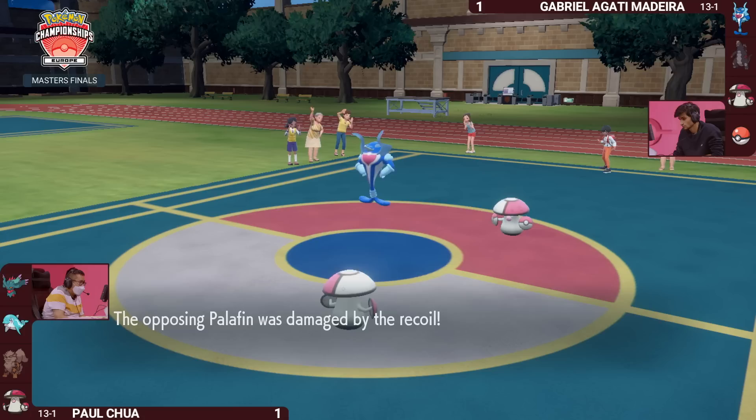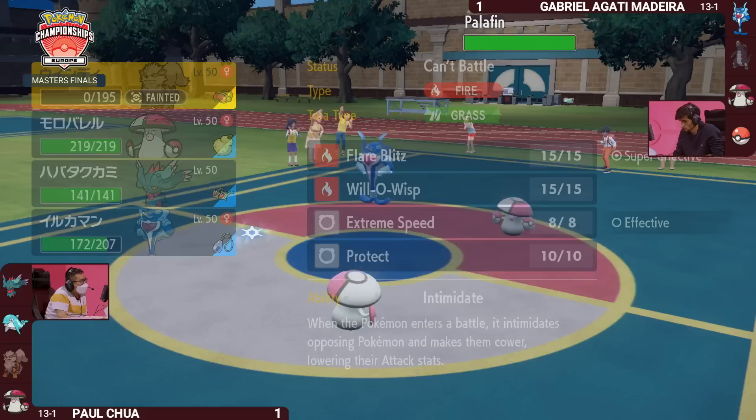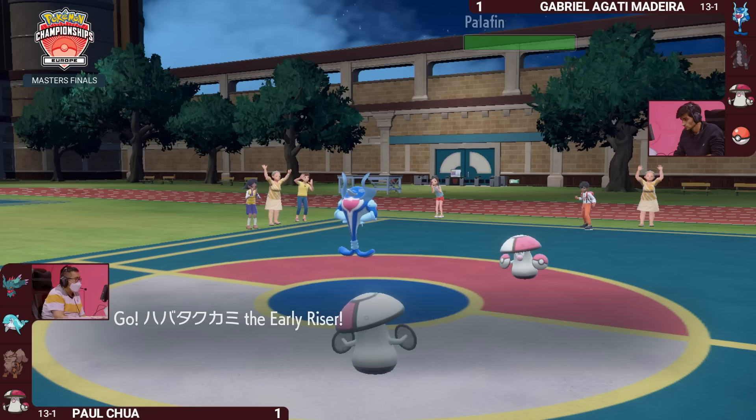The Arcanine sitting so vulnerable — a really bold play from Paul, but unfortunately it didn't pay off. Losing the Arcanine very early doors. Palafin is able to get a cheeky Pollen Puff to regain the HP it lost earlier. It got away scot-free, knowing it had HP recovery available, and now Paul has to switch back into Fluttermane that left the field so early on in the game.